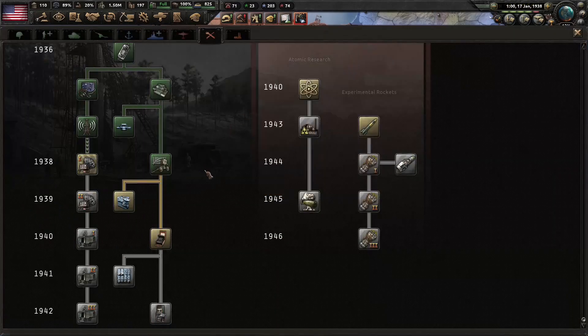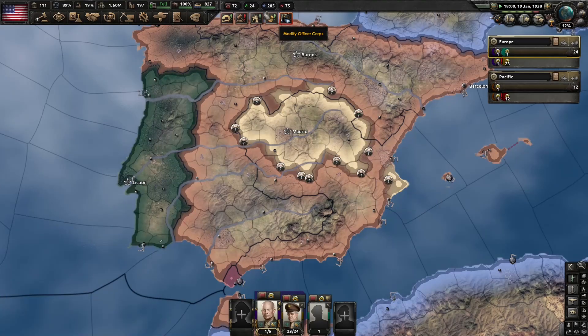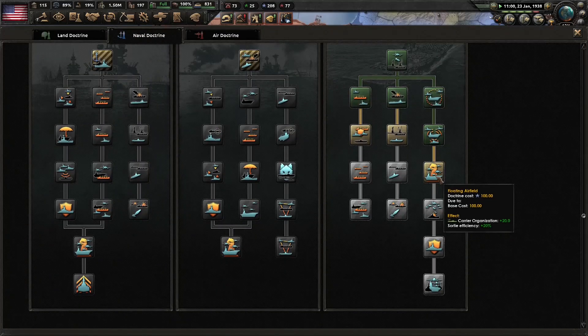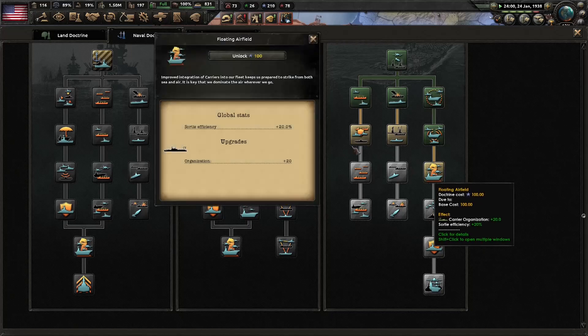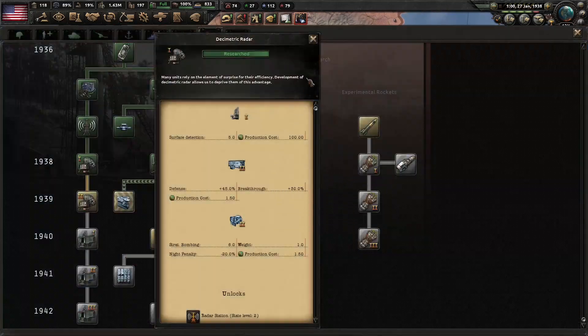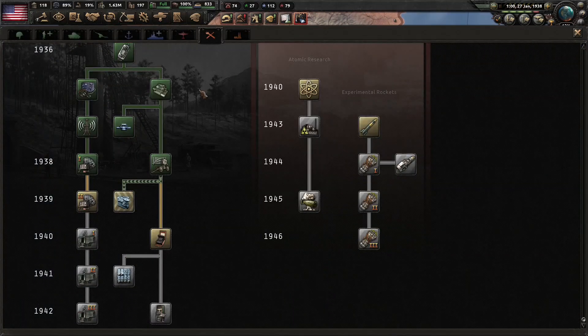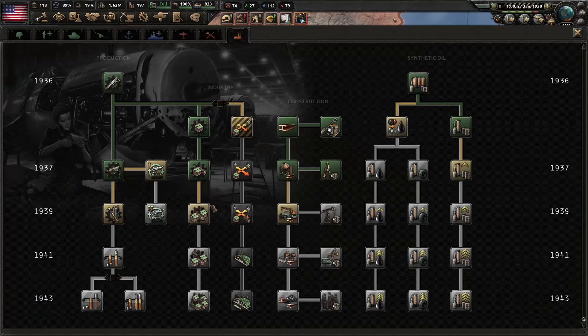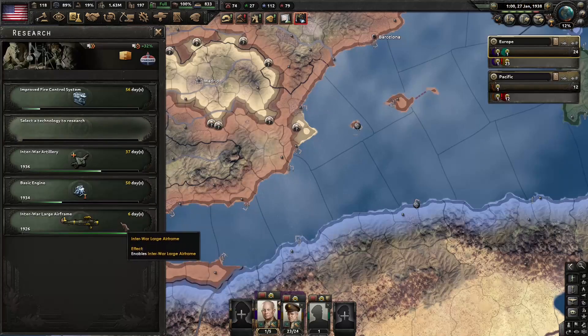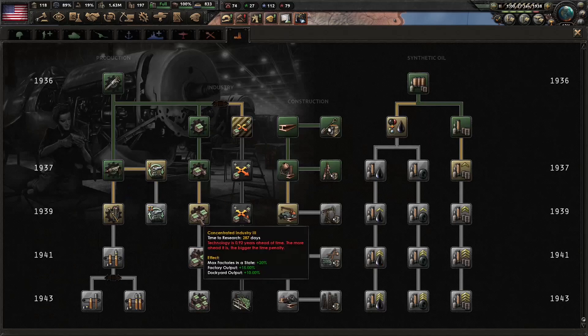We got the computing machine, so let's get the next fire control system. And we have 200 naval experience, so let's get a doctrine here. We got our radar. And I think now we'll go ahead and get the next set of construction and concentrated industry. We have this coming open in six days, so let's go ahead and do that.